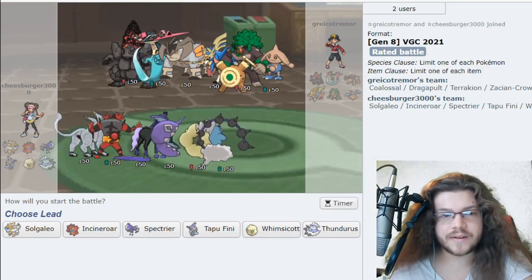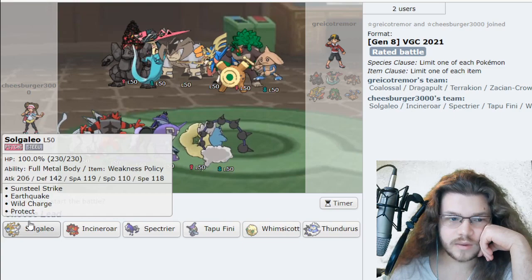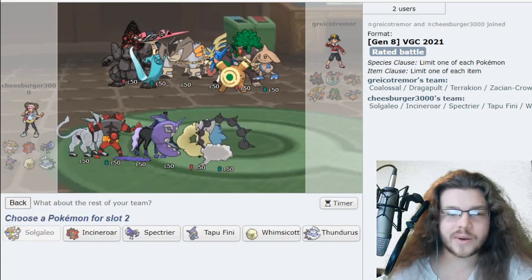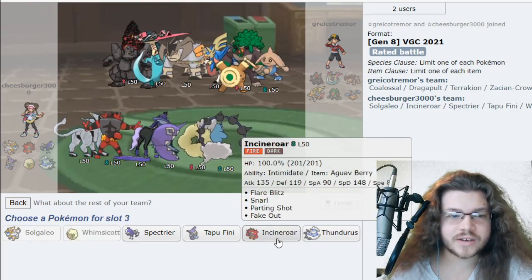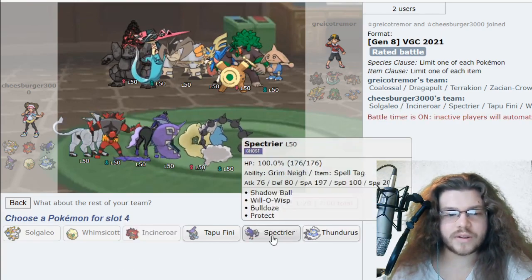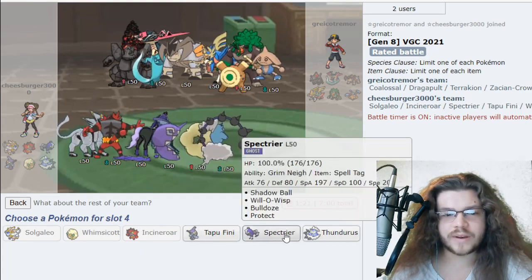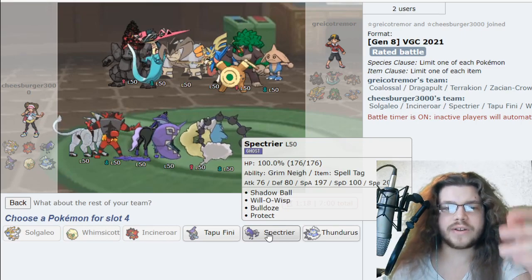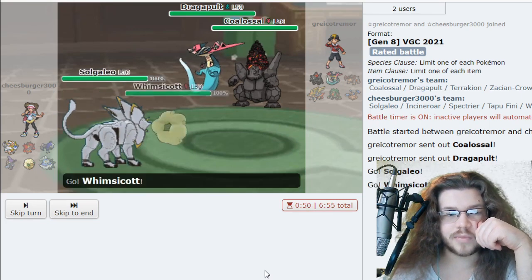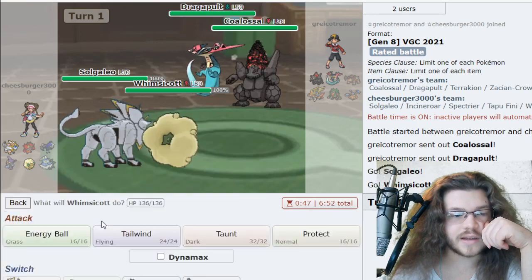Spectrier at 200 Speed — nothing outspeeds naturally, we need Whimsicott for that. We can just Max Quake the Coalossal into oblivion. I wish I had screens. A Grimmsnarl/Solgaleo lead would be insane. Solgaleo/Whimsicott can take it out — if that knocks it out naturally then that's incredible. I don't think it will though. We'll have Incineroar in the back, and I want to bring Spectrier. We can burn the dog. We'll go with this lead and just Max Quake into Coalossal while Whimsicott sets Tailwind.